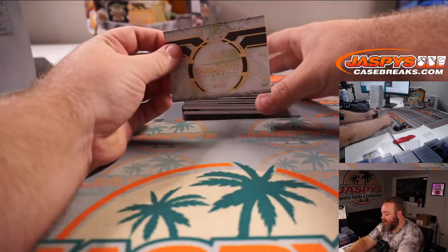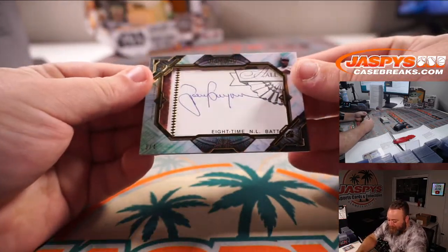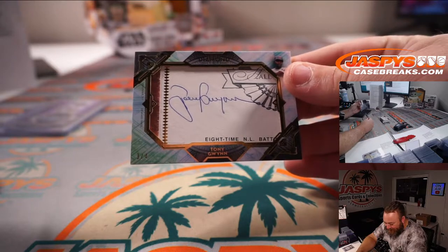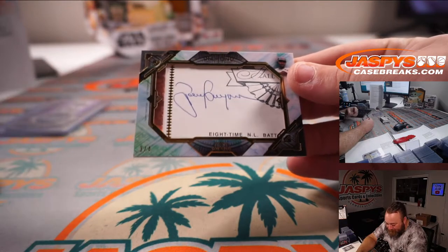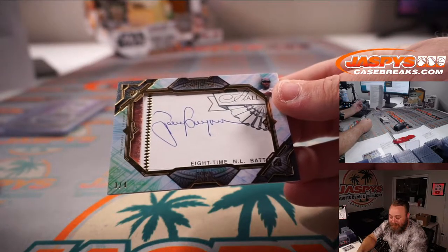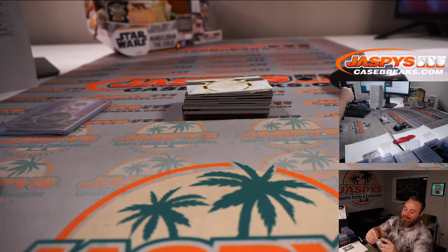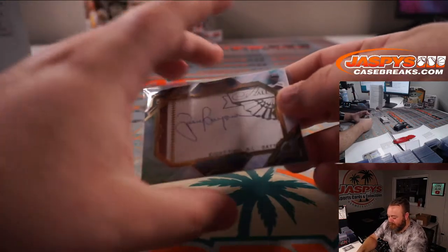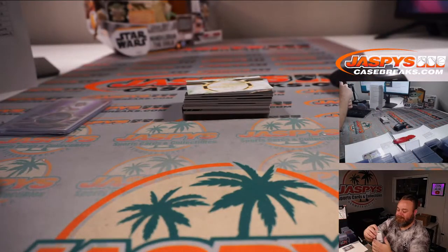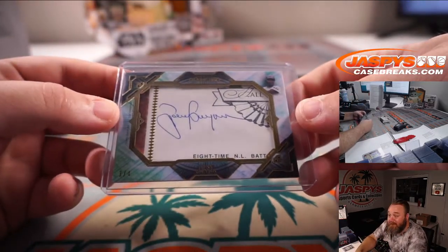Cut auto — oh my. Tony Gwynn, 3 out of 4. It's a Hall of Fame thing that he signed as well. That is Padres — P.J. McNeely. Beautiful card. One of my heroes. Tony Gwynn.